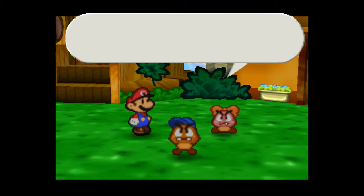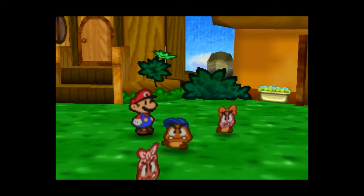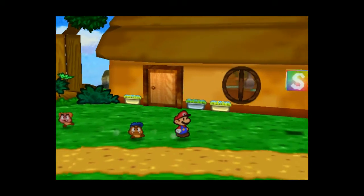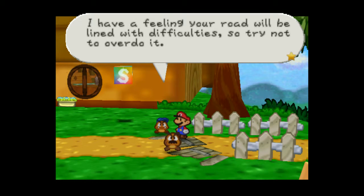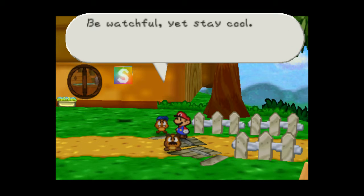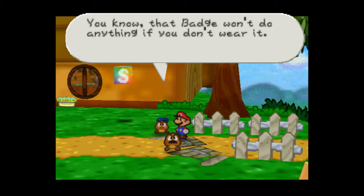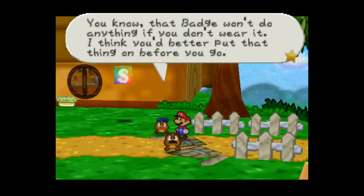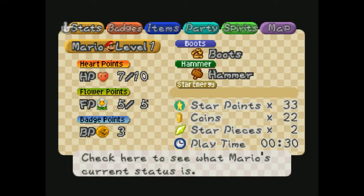This is so cool, Mario. Let's go! But wait — your HP looks a little low. Maybe you ought to take a rest at the Toad House. No, we're just gonna go. I have a feeling that your road will be lined with difficulty, so try not to overdo it. Be watchful, yet stay cool. A calm mind is the wisest. Hang on now, Mario — I notice you aren't wearing the badge Goomba gave you. You know that badge won't do anything if you don't wear it. I think you better put that thing on before you go. Let's go put that on.